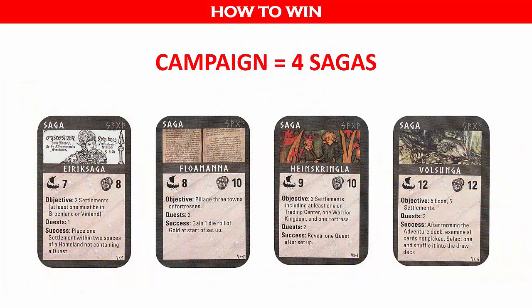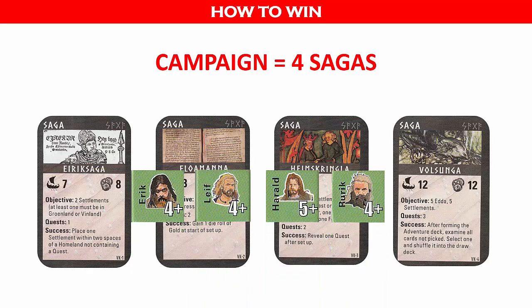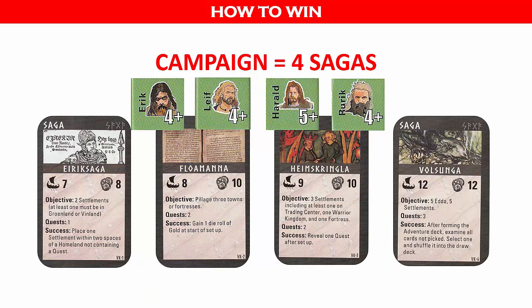You can also play all four sagas as part of a campaign. You win the campaign when you have won all the sagas. You lose the campaign if you lose any saga twice, or lose two different sagas once each. You also lose the campaign if all four leaders are killed before you finish the last saga.